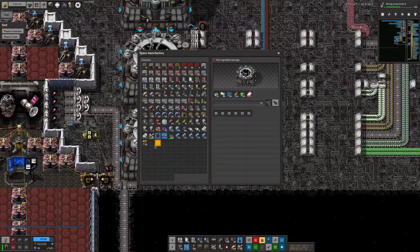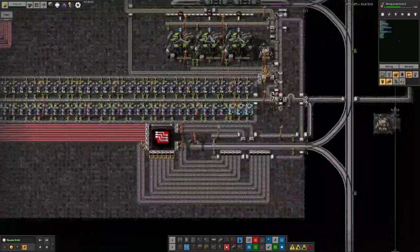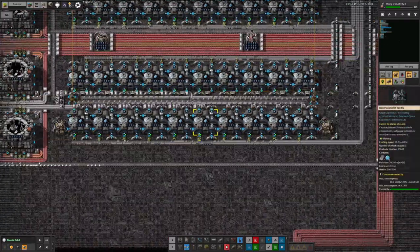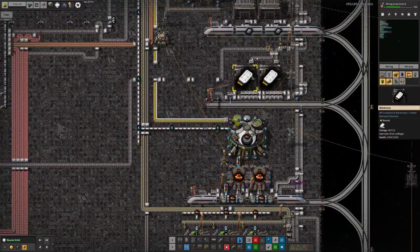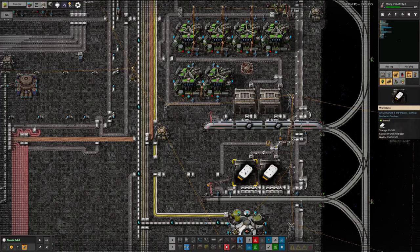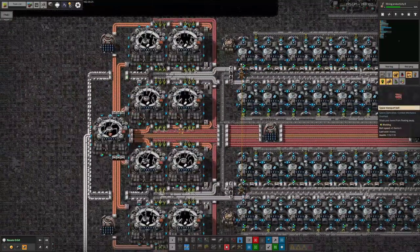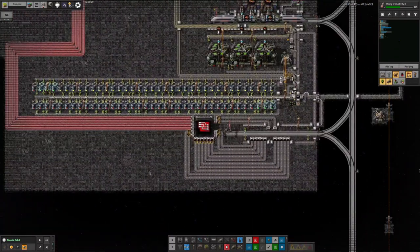Let's have a quick look at why things aren't working. We're currently short of data cards. I traced backwards through the system and found that previously we didn't have a nice healthy supply of memory cards coming out. There are lots of gaps and we're down to a mere couple of thousand in each of these warehouses, and it won't call a train until it gets to around 10,000. We quickly narrowed the problem down to a lack of red circuits - you need red circuits to make these memory cards.